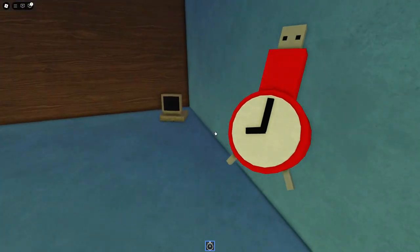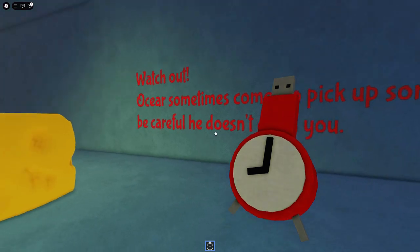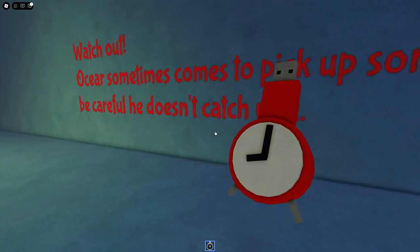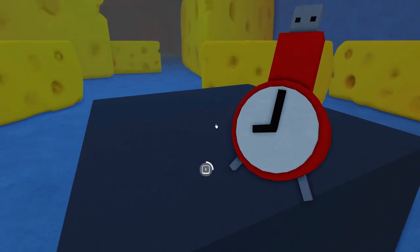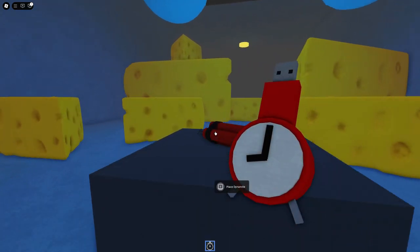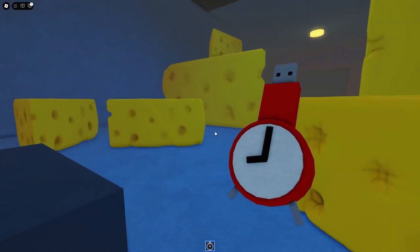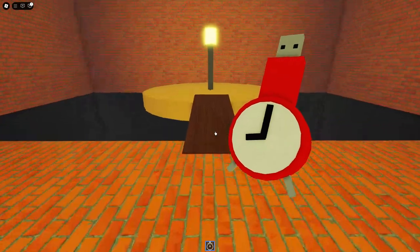Oh geez, okay. Now we should hear — sometimes he comes to pick up some cheeses. Be careful he doesn't catch you. Oh god, he's right there! Place dynamite — say bye bye! That actually scared me, that was terrifying. Why does the elevator look like that? Whatever.